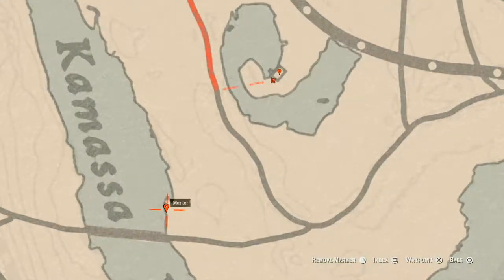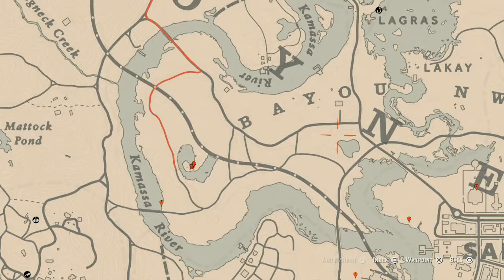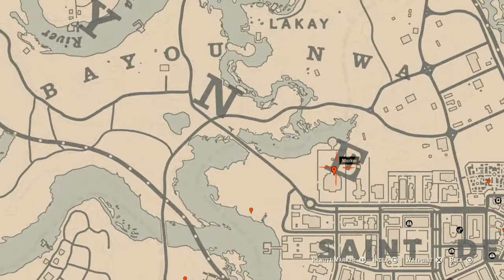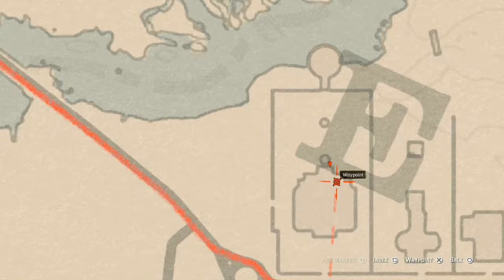Come over here by one of the trees with your metal detector and you will get a random fossil. Over at this next marker there is a bird egg — it is a heron egg (H-E-R-O-N) in a tree; shoot it down with a varmint rifle or a bow using a small game arrow. At this location on a bench right in front of the staircase you will find a family heirloom — it is an ebony hairbrush. There's also a tarot card inside the house on the piano, which is a Three of Pentacles.